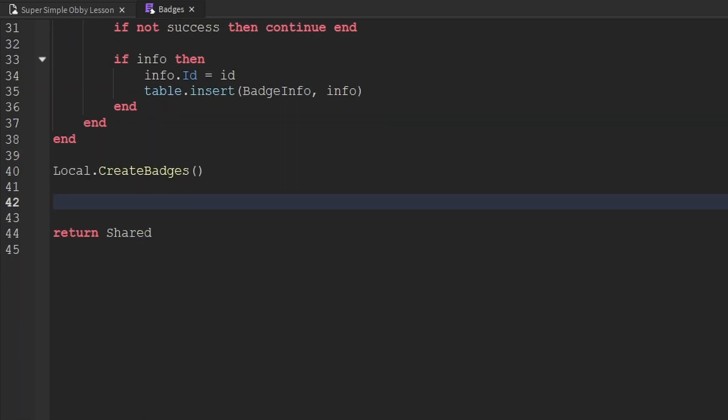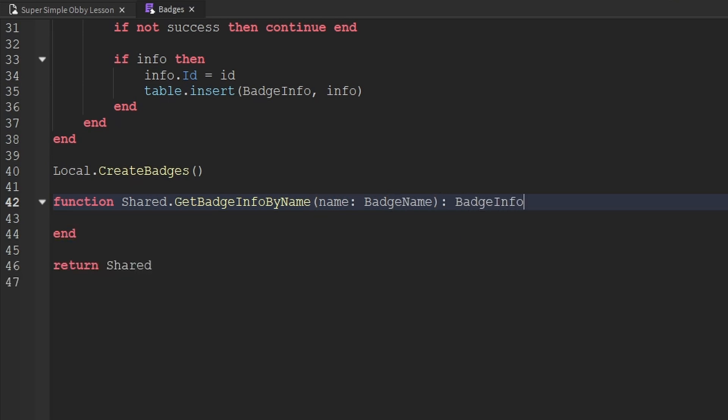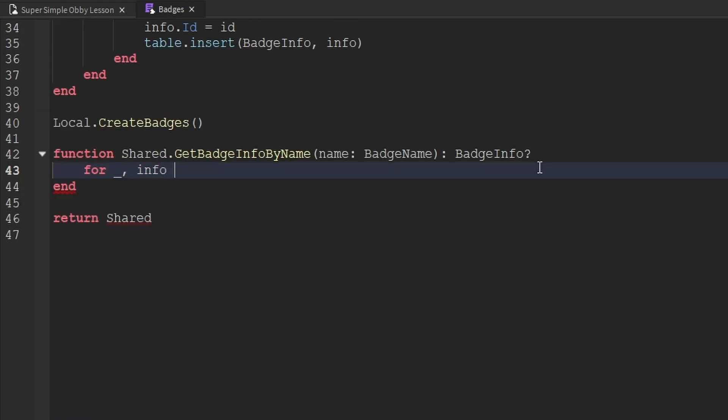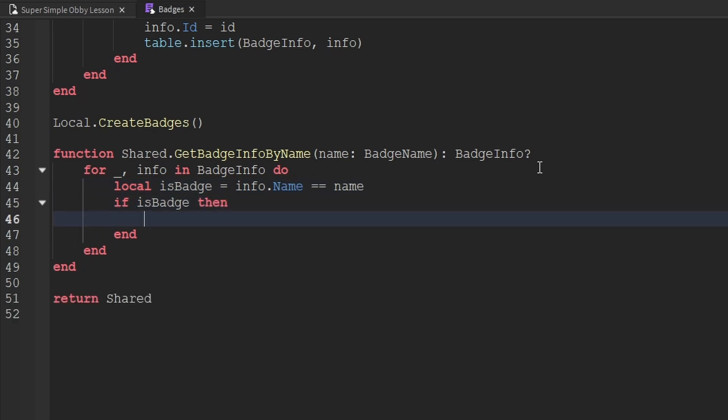Now we're going to create another function as part of the shared table, called getBadgeInfoByName. This will have a single parameter — the name of the badge — typed as BadgeName, and the return type is BadgeInfo with a question mark since we can't guarantee we always find it. To get information about a specific badge by name, we iterate through the badgeInfo table: for _, info in badgeInfo do. We create a variable called isBadge, check if the badge's name equals the name we're looking for, and if so, return that info.